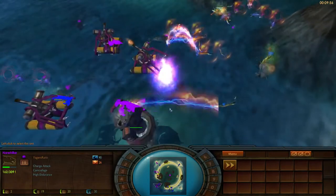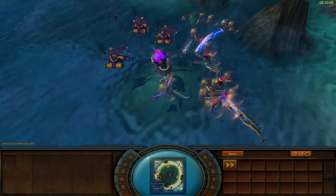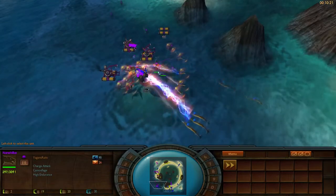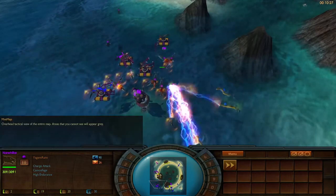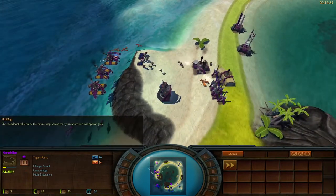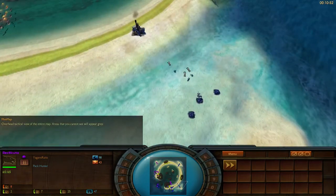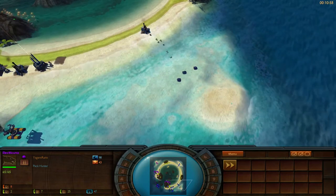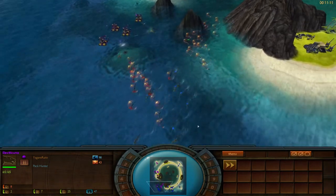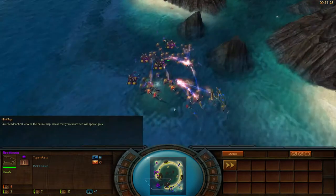Narwhal caterpillars — what? That costs 90 and 26, and they have charge attack. 309 health, but they're just getting eaten up. Meat into glass cannons is fast meat, but they're not the best units. Yagami has found room for his Soundbeams against these units at his expansion, so those aren't doing too much. Mutt went way further than he needs to — he expected Yagami to have put his workshop on the mainland, but Yagami had actually made use of the island.